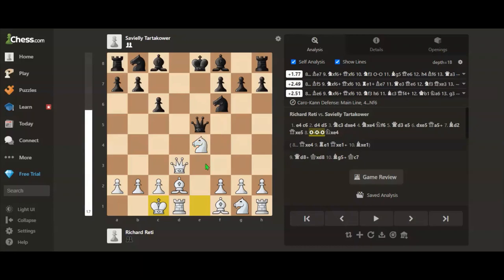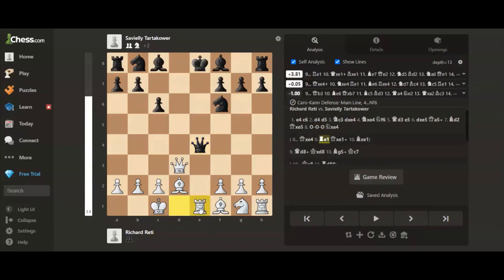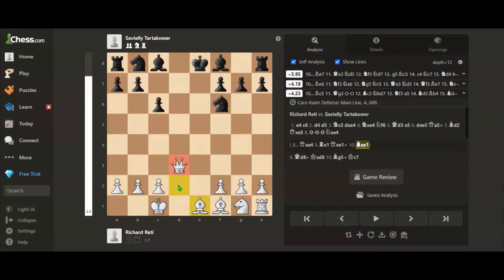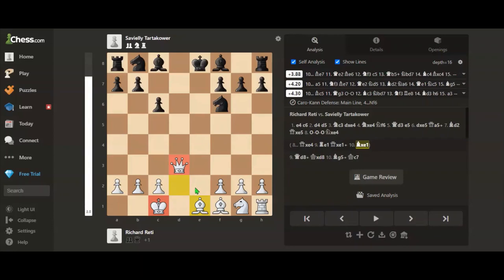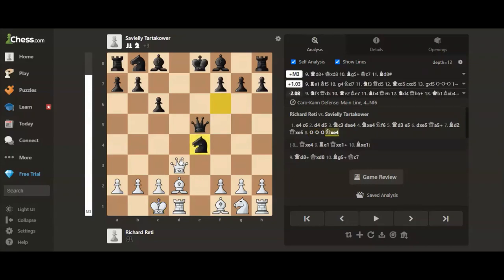If queen takes e4, then rook to e1 pins the queen to the king. If the queen takes e1, bishop takes e1, and white is completely winning because white has a queen for a rook and a winning piece.